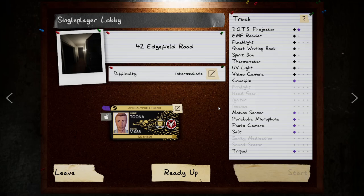Hey, welcome back into Phasmophobia where today we're going to be doing part two of the beginner's guide. This is going to be covering the next six items that you can unlock: the photo cam, the motion sensor, the parabolic mic, the crucifix, the salt, and the tripod.